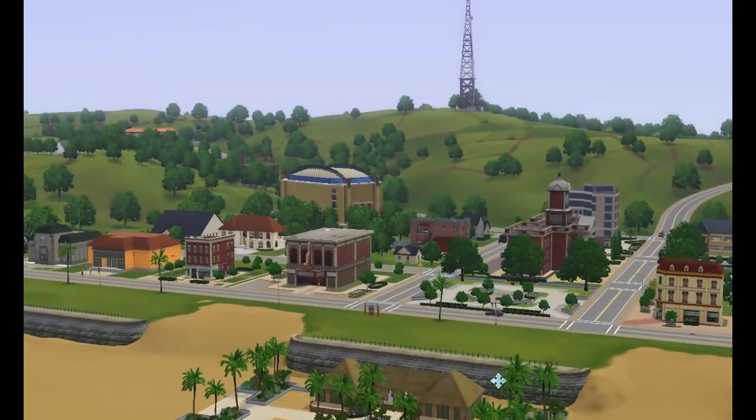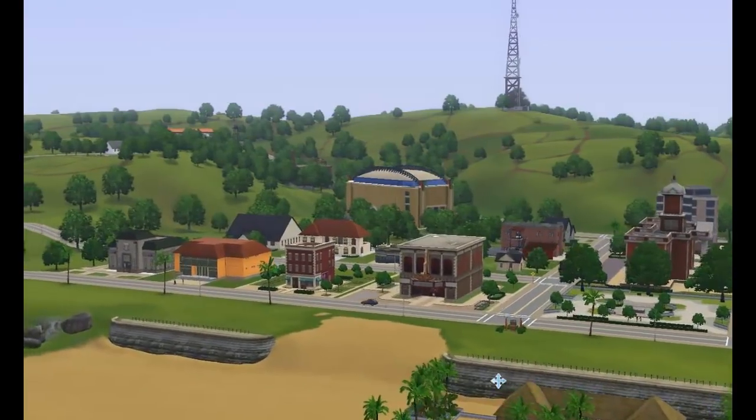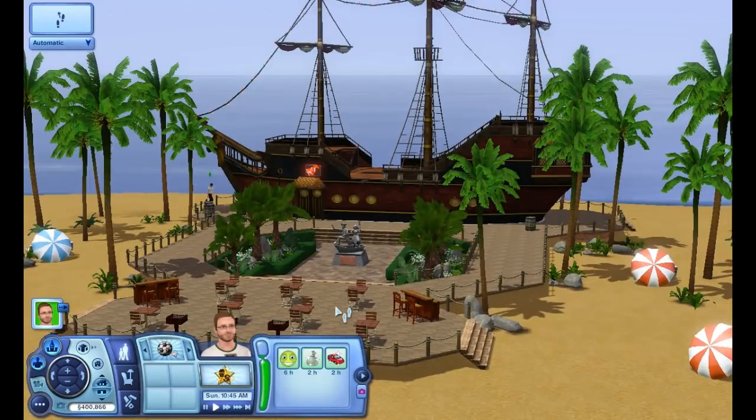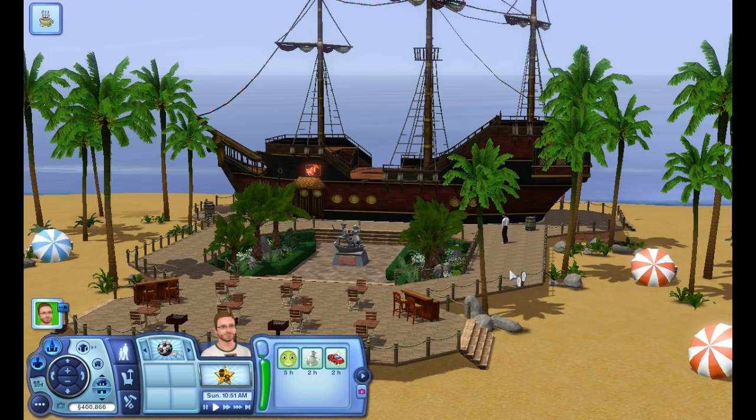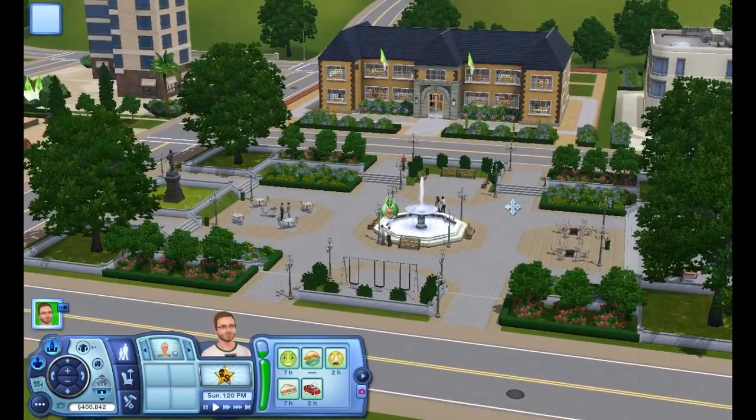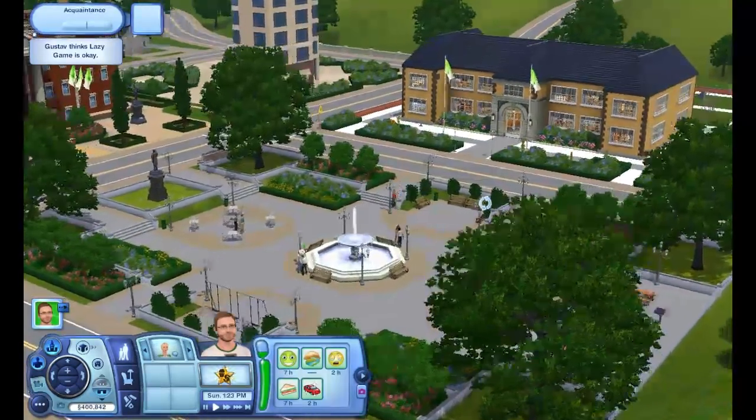The town itself looks decent enough. The design is, you know, yeah, it's a town. But the thing is, it really kind of looks more modern than anything else. I didn't get a very pirate-y kind of vibe going on, except for some of the people walking around looking like pirates, a few pirate-named places like Smuggler's Beach, and one new rabbit hole — Hogan's Deep Sea Diner — which looks like a pirate ship you can go and eat inside. There's also a new park, but it's really nothing you haven't seen before.